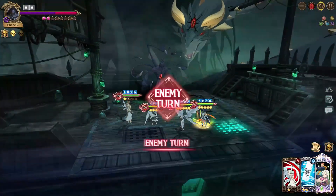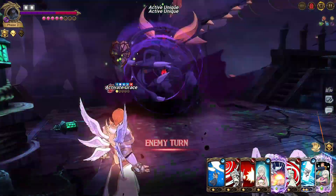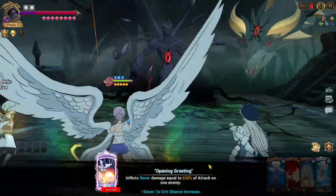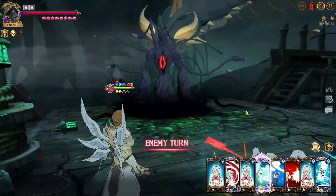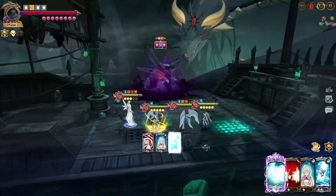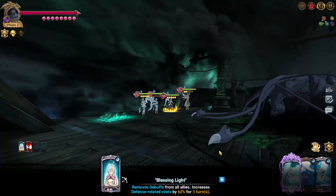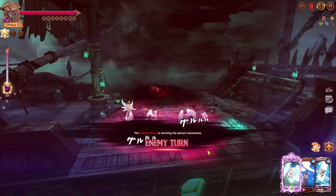Obviously since I'm running Sariel I'm not doing insane damage off turn one, so the run takes a little bit of time — and remember this is on 2x speed. Still, the fact that we're doing this much damage just because Elizabeth is giving the attack up and basic stats for everybody — she's just a very very strong character. I would highly recommend you LR her if you cannot beat Nidhogg, because she makes it trivial. At this point, we probably need a new demonic beast battle or new PvE content.